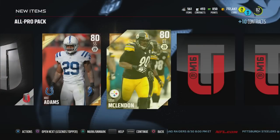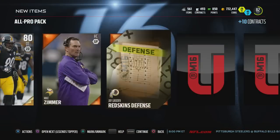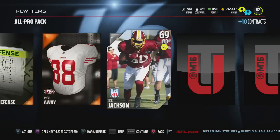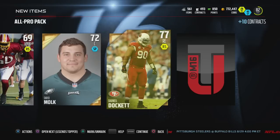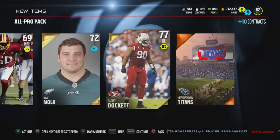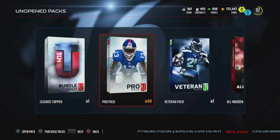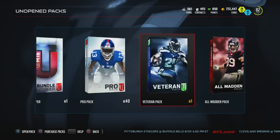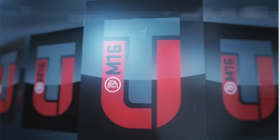Mike Adams to start out with, okay Steve McClendon - he was going for a good bit of coins. Give us that elite pool, let's get that red paint. David Mollick, Darnell Docket, and that is it - a dud of a pack. But mostly I'm doing these packs so I can get contracts because these contracts just suck this year.